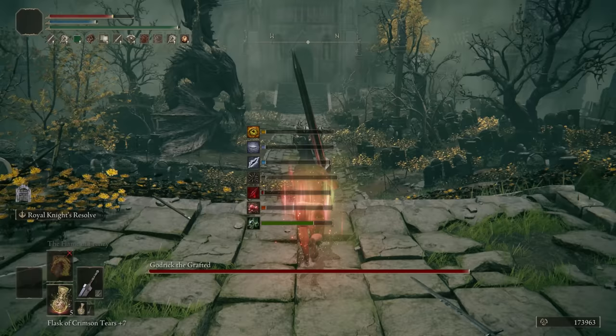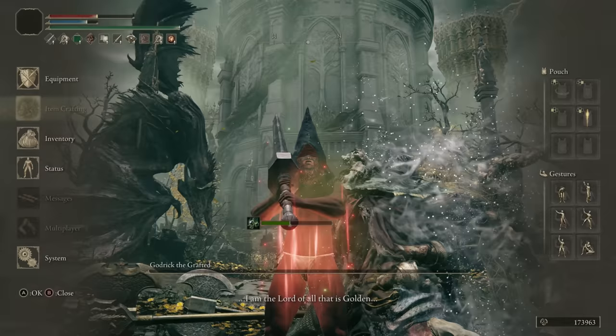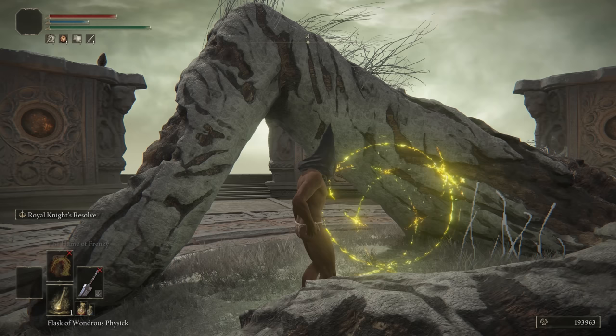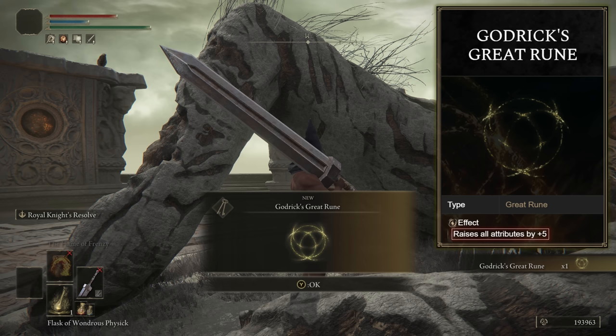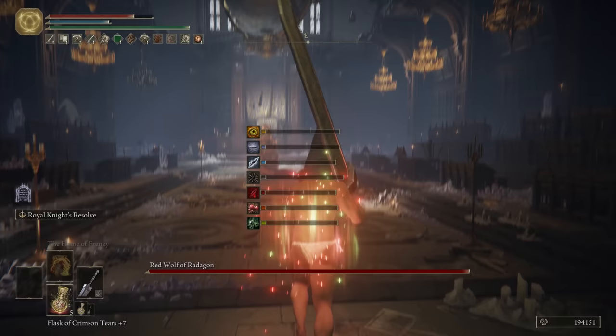This will be our go-to for bosses weak to physical. The additional 5 attributes from Godrick's Great Rune actually make a lot of things possible for us now at level 1. Our next target is the Red Wolf of Radagon. The main reason we came here next is because this boss blocks our progression to Rennala. With only around 2200 HP and a general physical weakness, especially to slash, this shouldn't be too difficult.